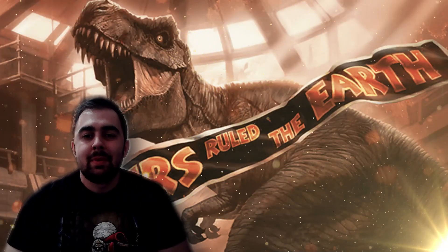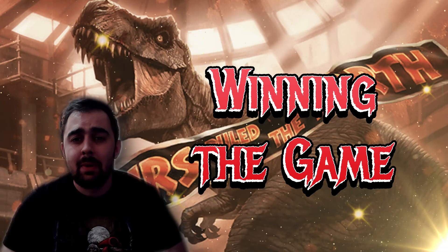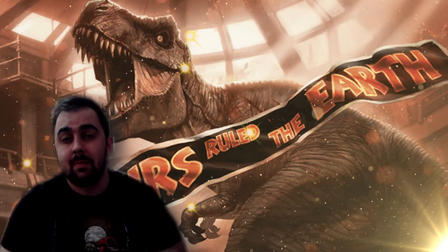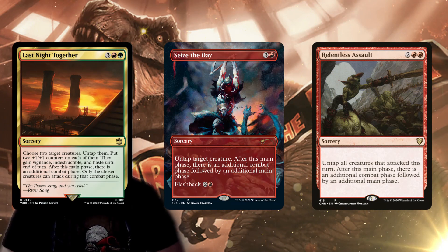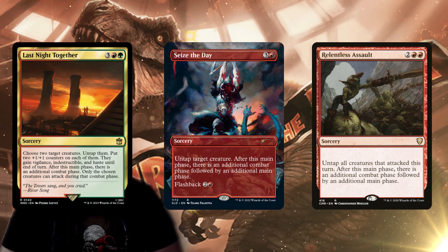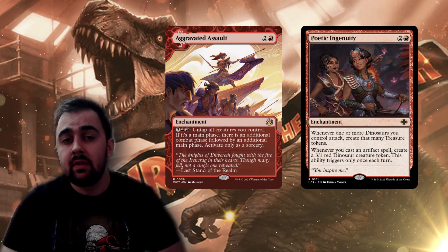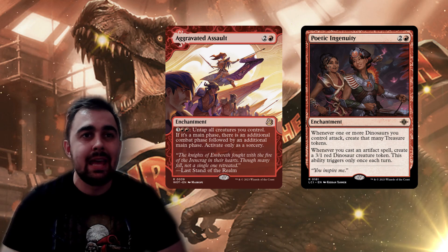In a higher-powered setting you want a clear path to winning. I went with extra combat spells — Last Night Together, Seize the Day, and Relentless Assault are great options. I especially like Last Night Together because it gives two dinosaurs Vigilance, Indestructible, Haste, and two +1/+1 counters. For infinite combats, Aggravated Assault combined with Poetic Ingenuity works well — if you attack with five or more dinosaurs you make that many Treasure tokens, then pay into Aggravated Assault to take another combat, repeating infinitely.